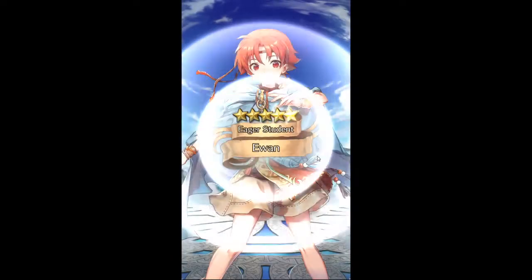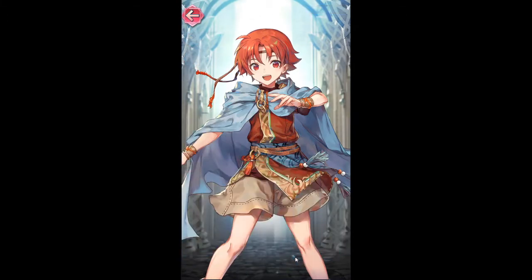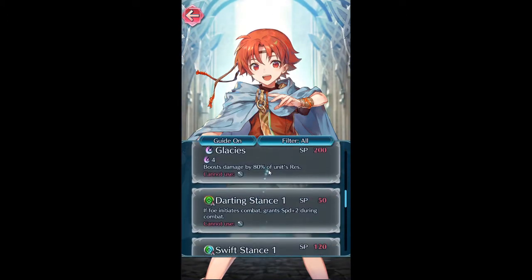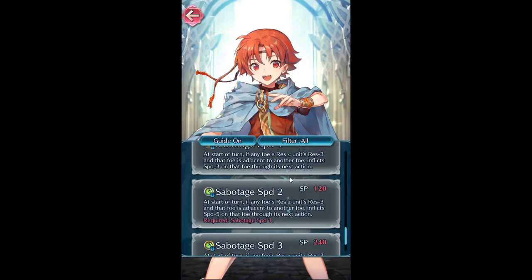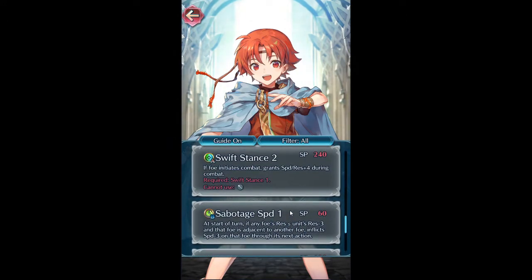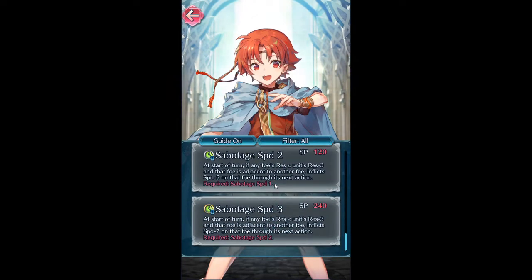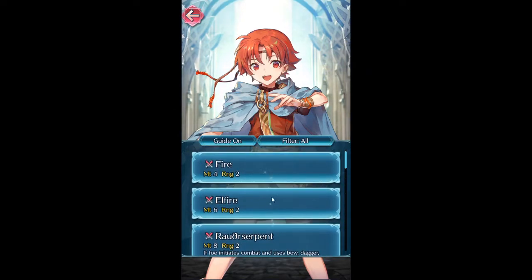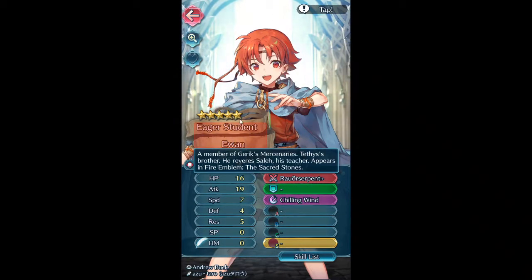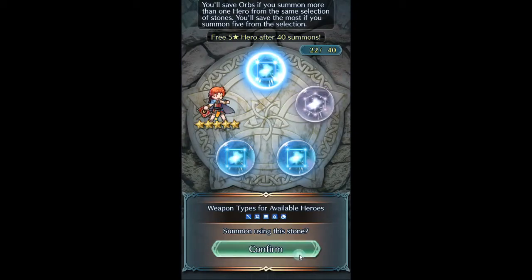Wow, I got one of the banner units — I don't actually know what this one has. This also puts a damper on my plans... let's see what she has. Sabotage Speed — that's a pretty good one. I might fodder this off. I've been thinking about running two Mirabilis in my Anima season defense, and one can have Sabotage Attack or Defense and the other can have Sabotage Speed. That'd be pretty cool, but I'll have to think about it.